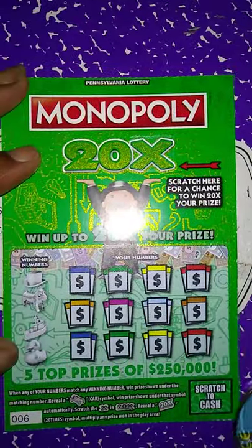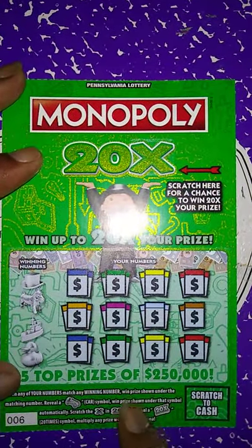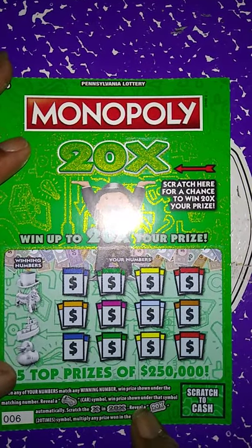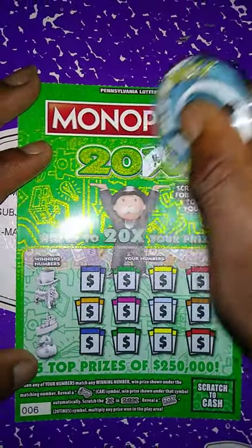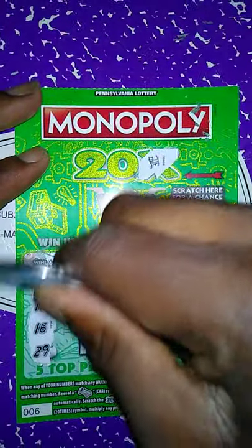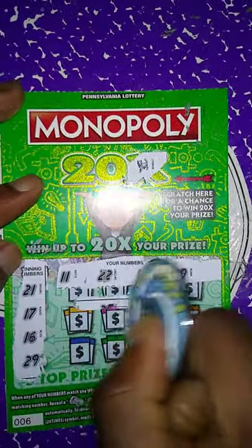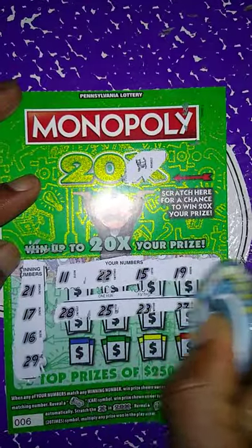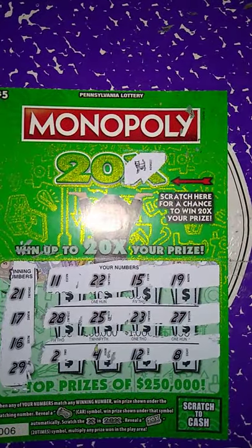Next ticket is the Monopoly 20X — a matching number game. Match my numbers to the win number, win prize shown. Get the card symbol, win the prize. Scratch the X in 20X, reveal a 20 times symbol, multiply the prize 20 times. No, we got a cap. Winning numbers: 21, 17, 16, 29. My numbers: 11, 22, 15, 19, 28, 25, 23, 27, 2, 4, 12, 8. So the Monopoly 20X ticket is a loser.